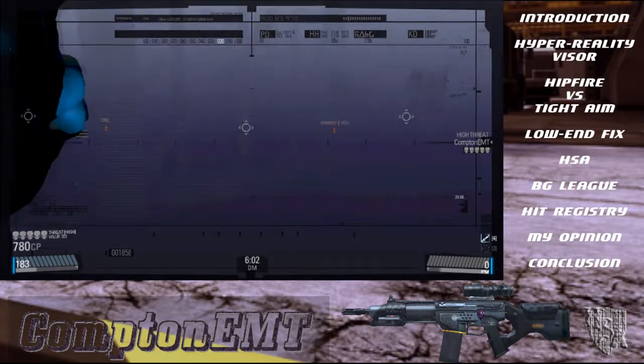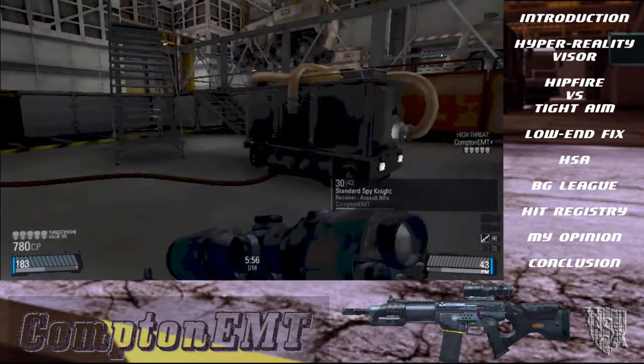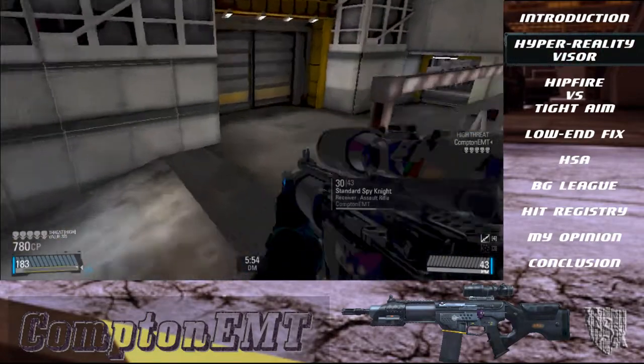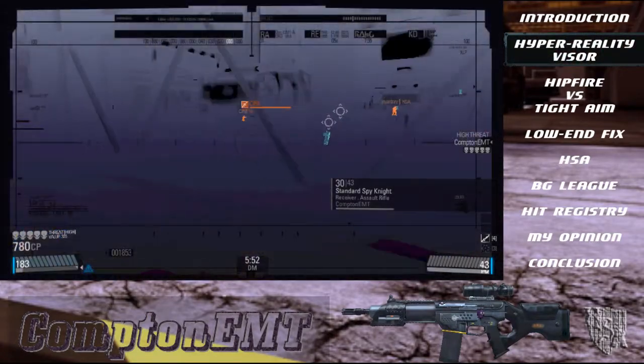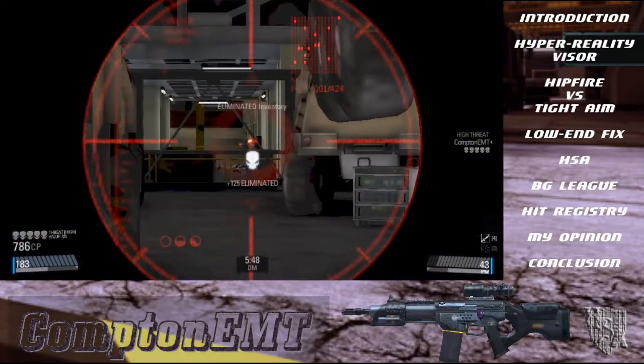Oh look, it's Inventory again. Someone should warn him I'm coming. Use your HRV to hunt specific players, especially high threats in DM as they give you more points. Wait for it — boom, dead again.